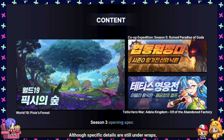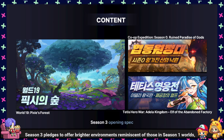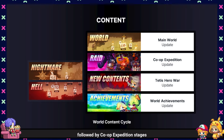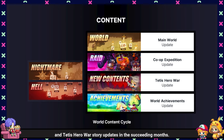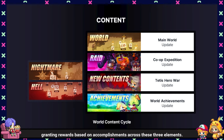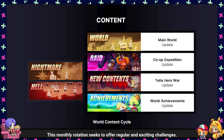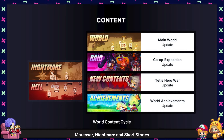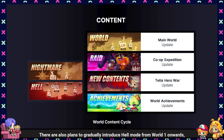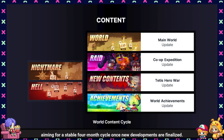Although specific details are still under wraps, Season 3 pledges to offer brighter environments reminiscent of those in Season 1 worlds, beginning with a lighter tone. Each month, World 19 will initiate the cycle, followed by Co-op Expedition stages, and Teddy's Hero War story updates in the succeeding months. The last month will introduce the World Achievement System, granting rewards based on accomplishments across these three elements. This monthly rotation seeks to offer regular and exciting challenges. Moreover, Nightmare and Short Stories will be periodically added to complement permanent content, with plans to gradually introduce Hell Mode from World 1 onwards, aiming for a stable four-month cycle once new developments are finalized.